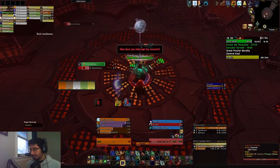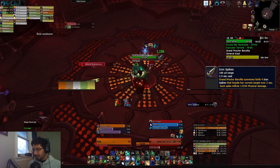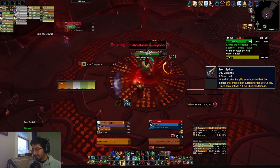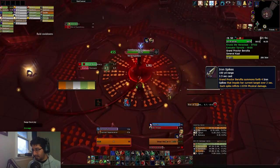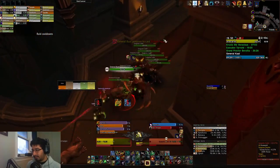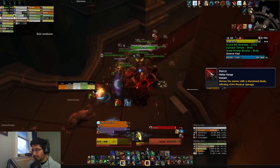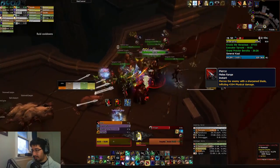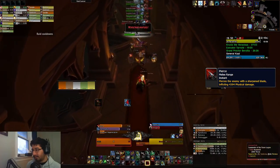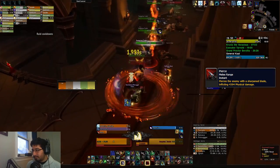We then move on to Grand Proctor Brelia, who has the Iron Spikes ability — four big physical hits on the tank over the duration of two seconds. So this is another situation where you're getting a large number of hits in a short timeframe; make sure you have some form of mitigation. We then move on to the little gauntlet area before the last boss, where the Sanguine Cadets have Pierce — a medium physical hit on the tank — but again there tends to be a lot of them in a pack, even with packs of six. So a big number of smaller hits can be quite scary for your tank.